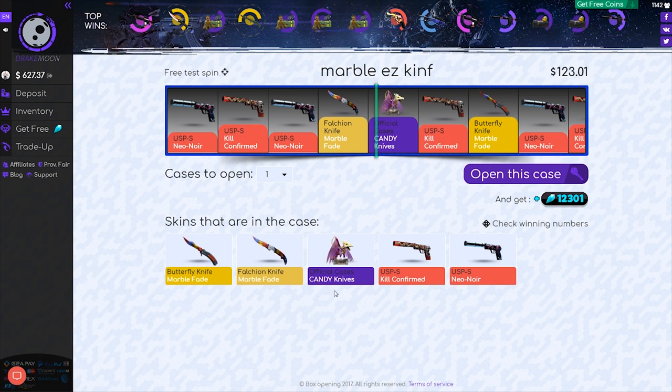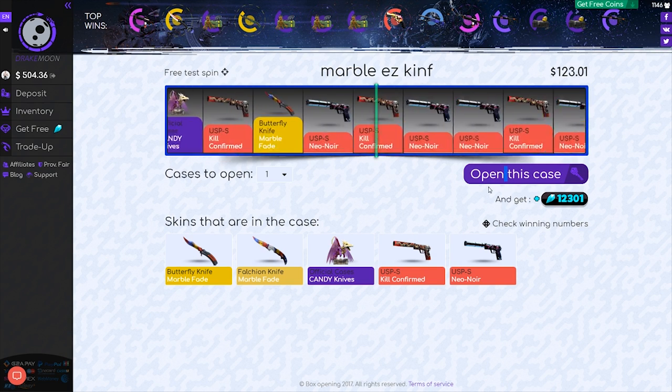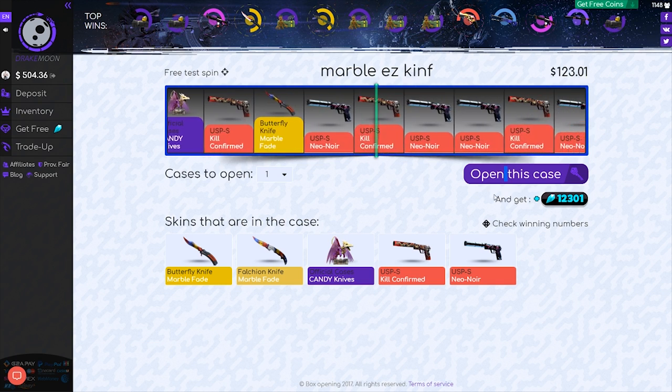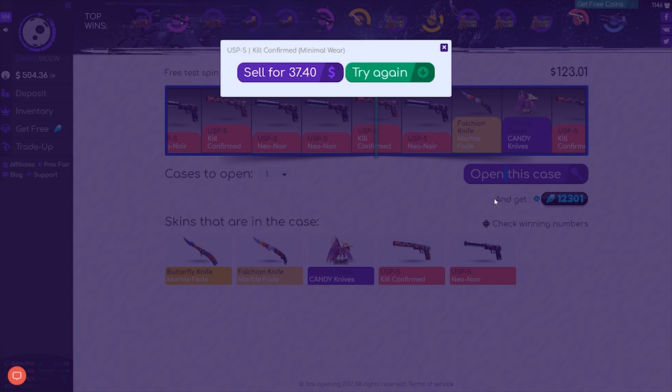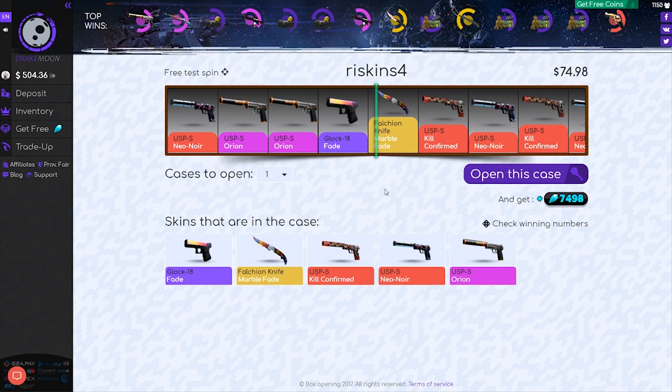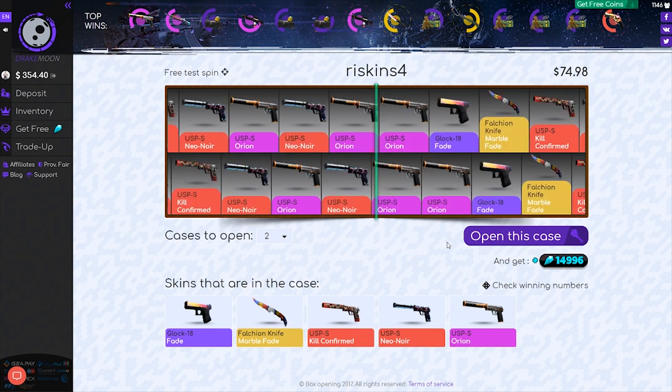Alright, so let's open up this marble fade — $123. We're doing nothing but high cases, because that's how we roll. Come on dude. That is bad. $37 and we just spent $123. Alright, let's do another fade case. We're going to go ahead and... should we do two? Let's do two.